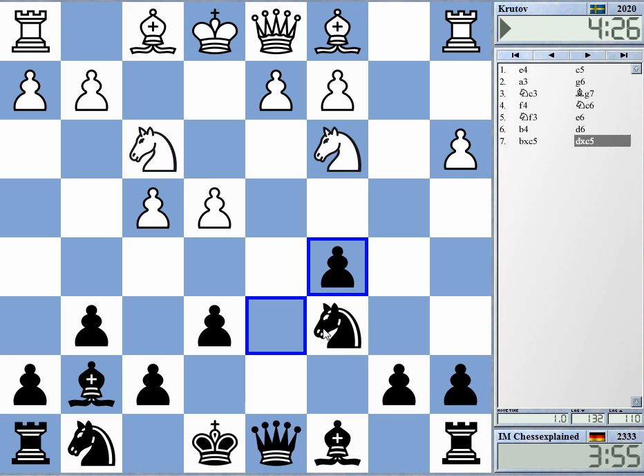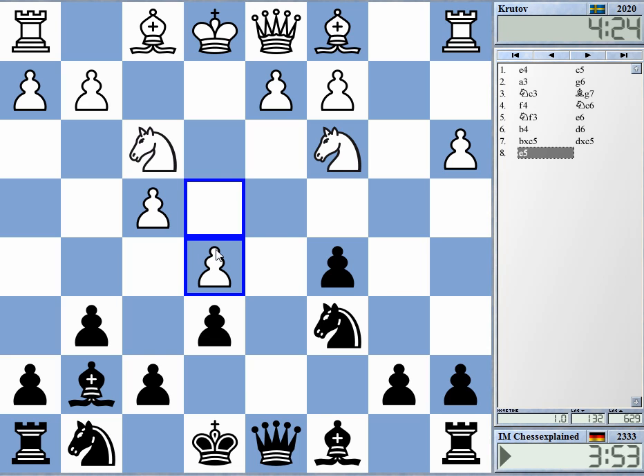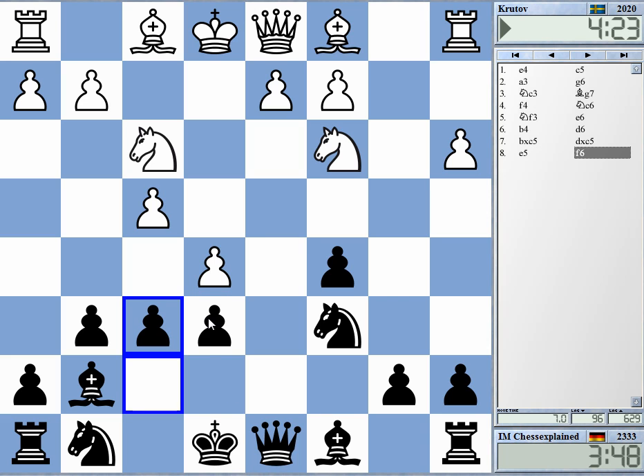d6. Yeah, I guess he's got e5 now. There is some point to it. I think I should play f6 — I must break up this bishop. Otherwise, if he gets enough time, like knight e4, bishop b2, and so on, he will dominate on the dark squares. So I'm trying to open up the position.